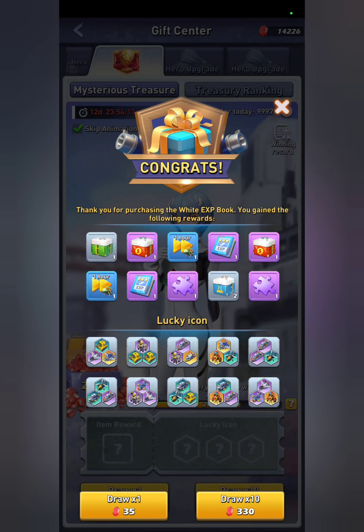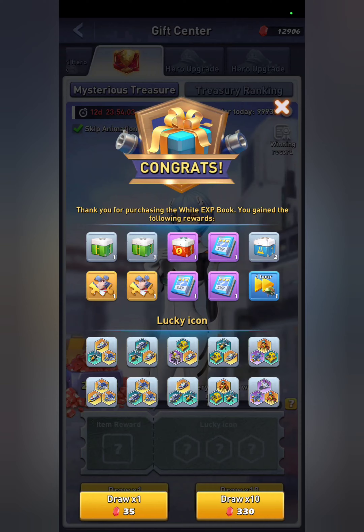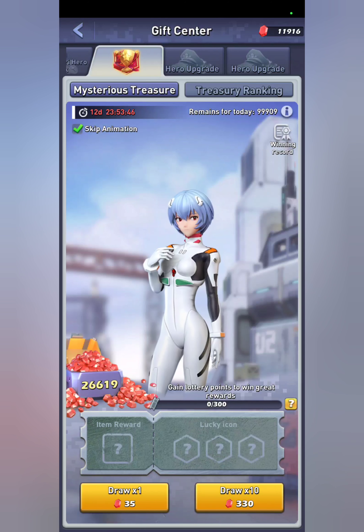The Lucky Treasury has changed and is now featuring Rei instead of Shinji. Typically you can get her for approximately 3,300 in Lucky Treasury. You get one or two skill shards, and every 900 points you get an extra one — so there's three, four, five, six, seven, eight, nine, ten. I did it in just under 3,300, so about 3,000 gems for me.